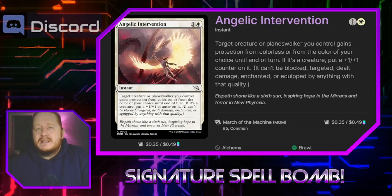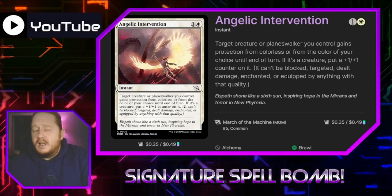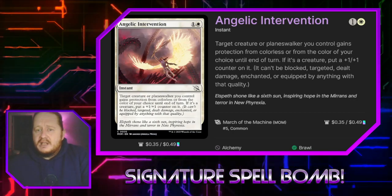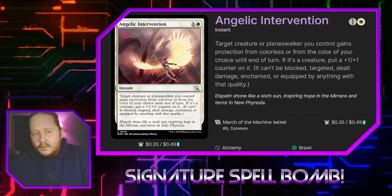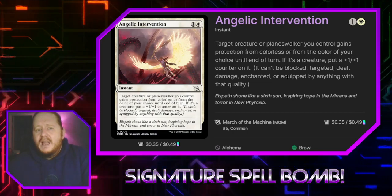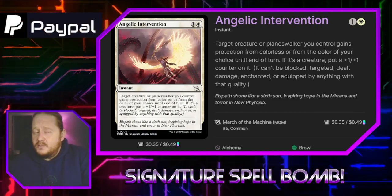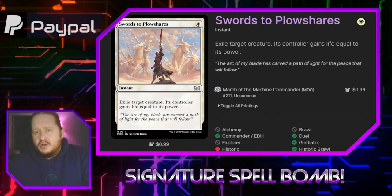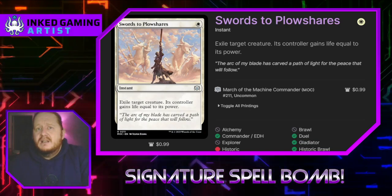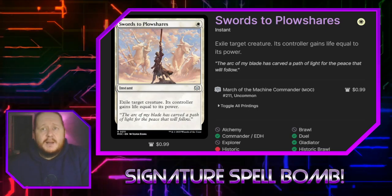Angelic Intervention for one and a white is an instant that gives target creature or planeswalker we control protection from colorless or from the color of our choice until end of turn. If it's a creature, we put a +1/+1 counter on it, and it can't be blocked, targeted, dealt damage, enchanted, or equipped by anything with that quality. This was almost a signature spell for the deck because it's a great protection spell for any of our pieces. Swords to Plowshares is a well-known removal spell for one white — exile target creature and an opponent gains life equal to its toughness.